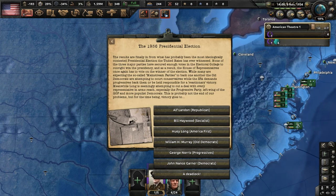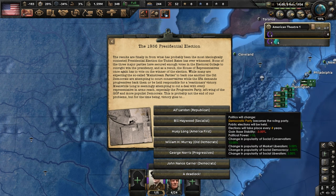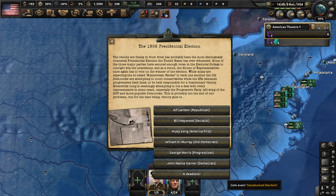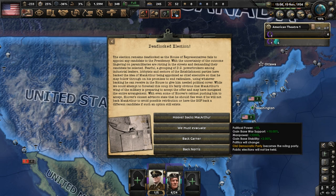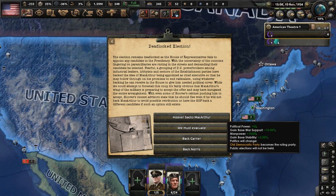The time to pick a president has arrived. There are six choices and one other special one at the bottom, that being a deadlock, and we will go with that option. With a failure to pick any candidate, there are riots in the street and some are calling for MacArthur to be made chief executive so he can act on his promises to end radicalism.